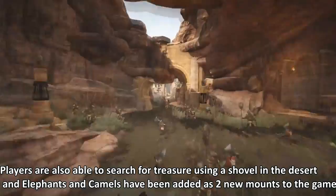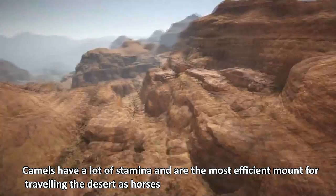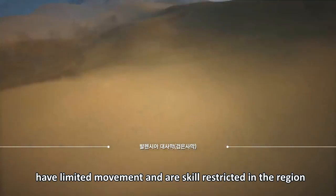Players are also able to search for treasure using a shovel in the desert, and elephants and camels have been added as two new mounts to the game. Camels have a lot of stamina and are the most efficient mounts for travelling the desert, as horses have limited movement and are skill restricted in the region.